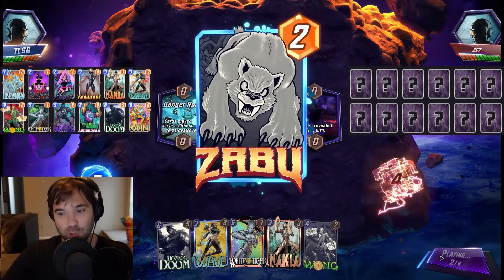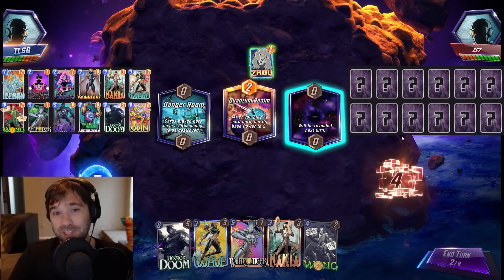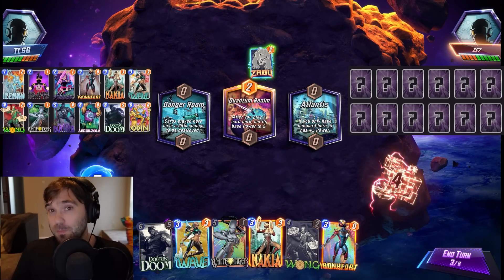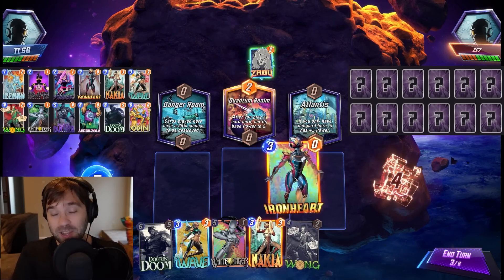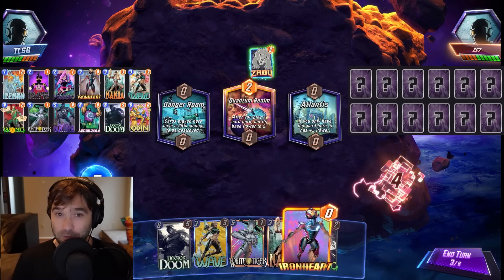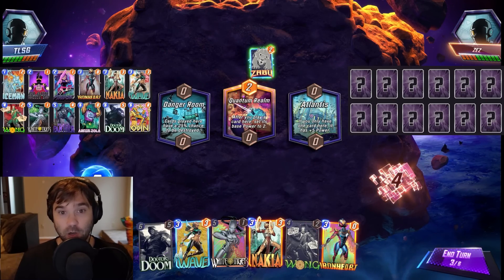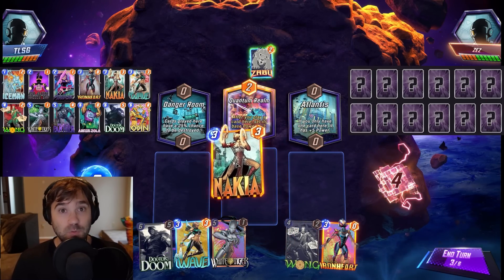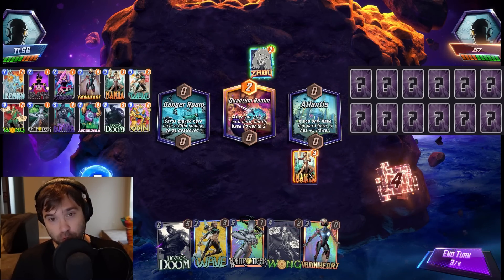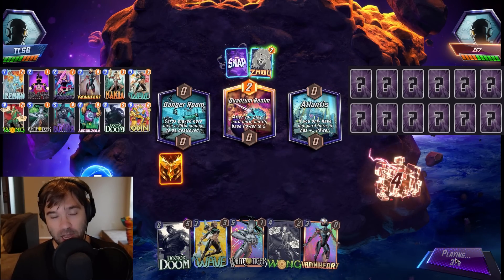As your collection progresses, it evolves into something more like what we're running today — a version that runs quite a few Pool 3 cards, nothing deep into Pool 4 or 5, so it's still pretty easy to access. It runs some really cool combos that may not be easy to identify at first glance. We have Wong of course — doing an Ironheart, or a Wong into Ironheart into Odin, can do an absurd amount of triggers.